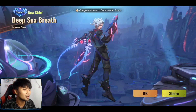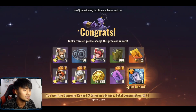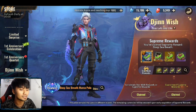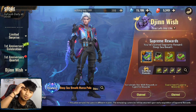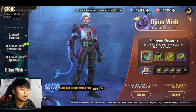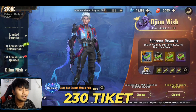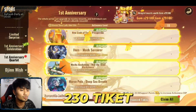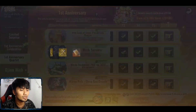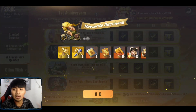Ekornya Marco Polo ya, create 3, konsumsi 70. Tersisa 398 guys, berarti sekitar 230-an konsumsi tiket yang perlu kalian keluarkan. Kita claim event anniversary-nya ya. Habis ini event terakhirnya Marco Polo — skinnya sudah ada: skin Ilum, skinnya robot, sama skin ini.